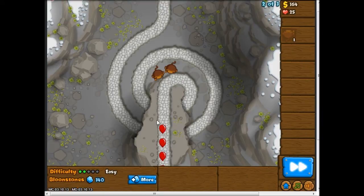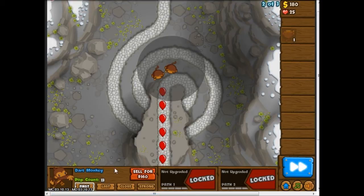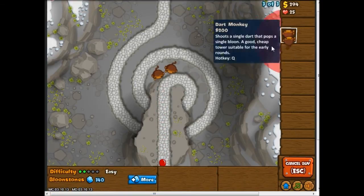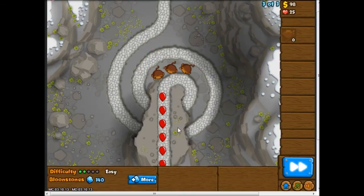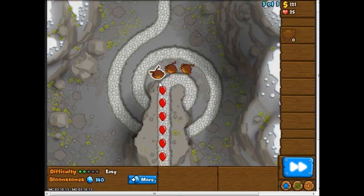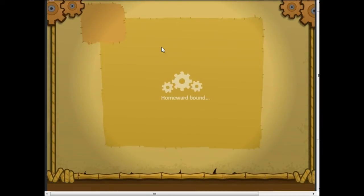I'll set that one to 'last' so it's a little more of a lane buster, and I'll keep that one on 'first' just in case. Now that I've got that other monkey to focus on the first bloons, I'll have these two focus on the last — which doesn't really matter because it's such a quick level.